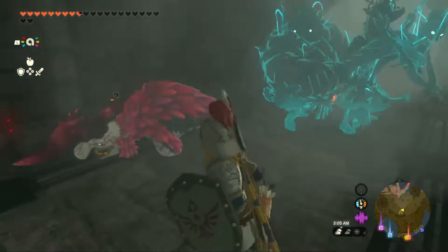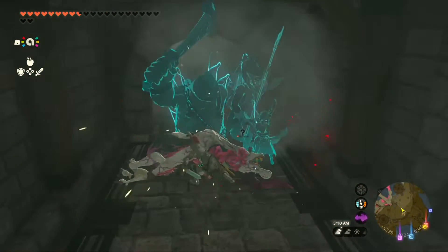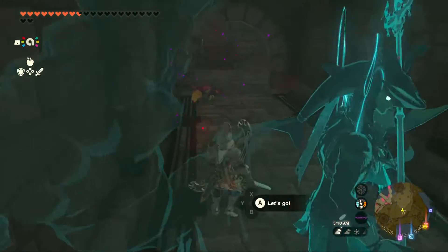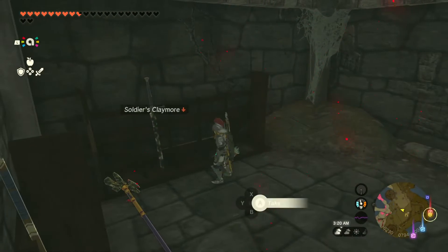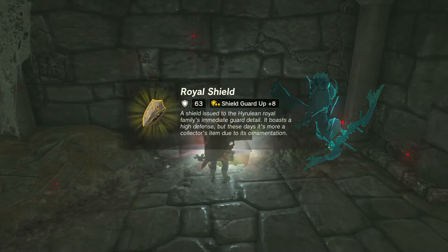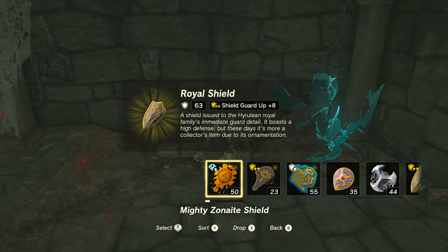Wait, what the heck just happened? That's kind of awkward — why is it doing that Y-slash, whatever that's called? Okay, but dang — all right, we got some free weapons we can take along on our journey. We already got a royal shield, so we don't need another one. That'll add up plus eight.